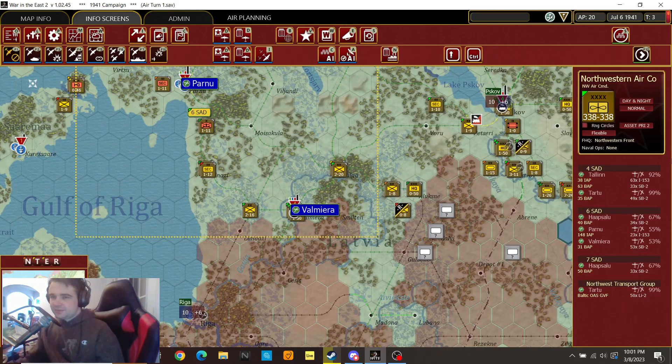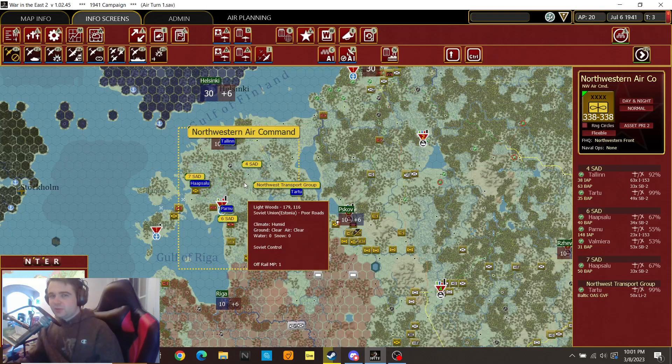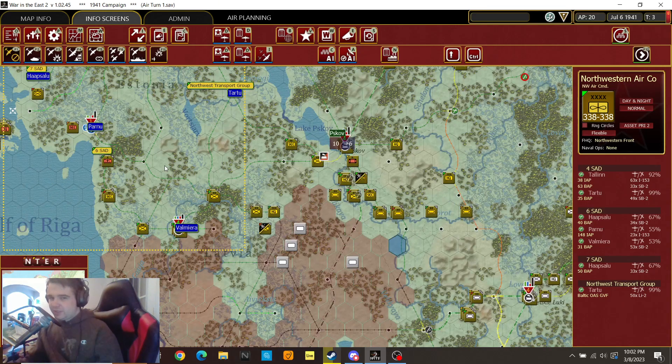We are going to pick... When you're doing the manual air war, basically to create an air directive — which is a command — you click on your AOG, air operational group. We want to click our highest level one because we just want to select all the planes here. There aren't that many, so it's not a huge amount that we're going to be using.